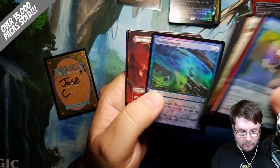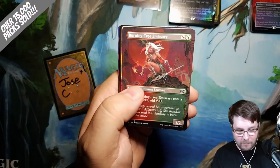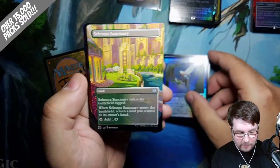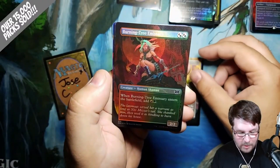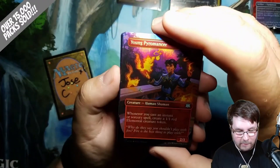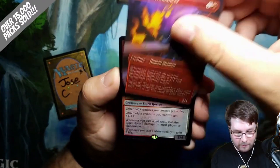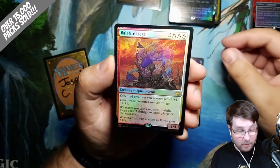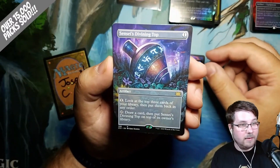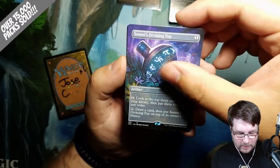Go for the Throat, Breakthrough, Burning Tree Emissary Borderless, Celestinia Sanctuary. These lands are just so amazing and borderless. Burning Tree Emissary Foil, Young Pyromancer Foil. Balefire Liege for your first rare. Sensei's Divining Top Borderless — another beautiful huge hit.